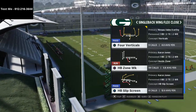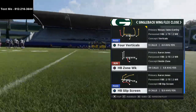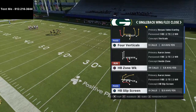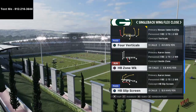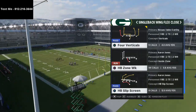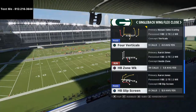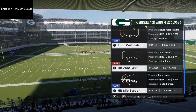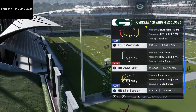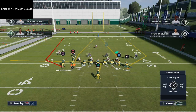I want to break down this route combination — it's a very good one and you can run it on both sides of Four Verticals, which is nice because there's really not a lot your opponent's user can do. Shoutout to Hoodie 904 — he's been killing me with Single Back Wing Flex Close. He has a full scheme on his channel; search him on YouTube. He's also in the Discord if you want to talk to him.